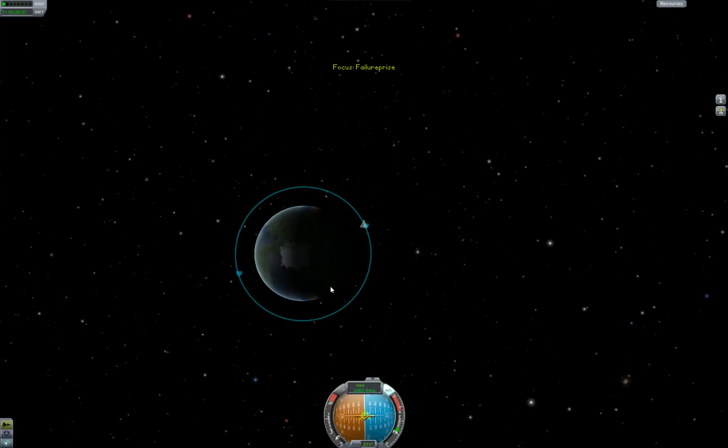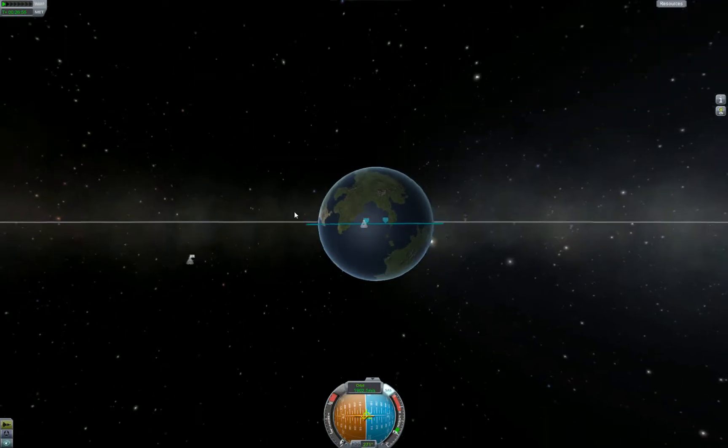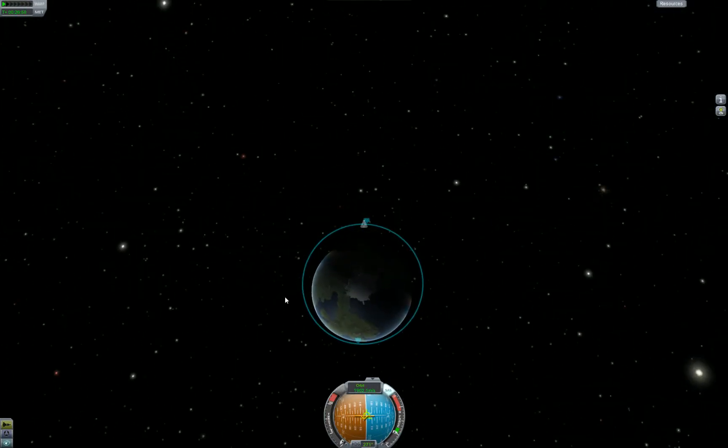Go back to the map, start burning, and watch our periapsis slowly dip into the atmosphere. We'll let it get down to, say, 30k and stop. That's not actually impacting the surface of Kerbin, as you can see.